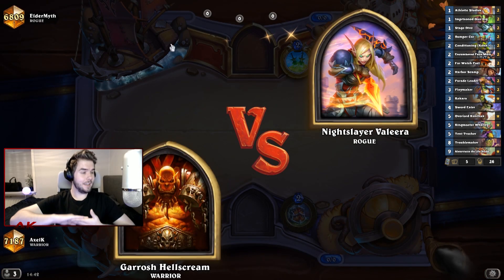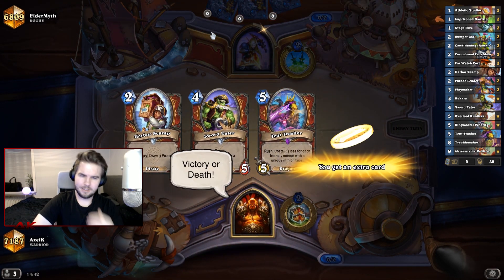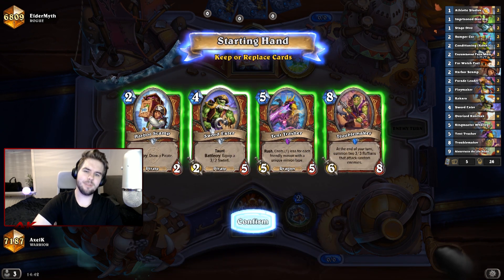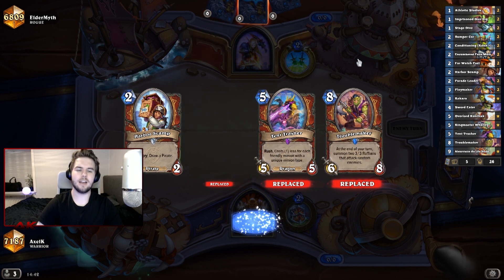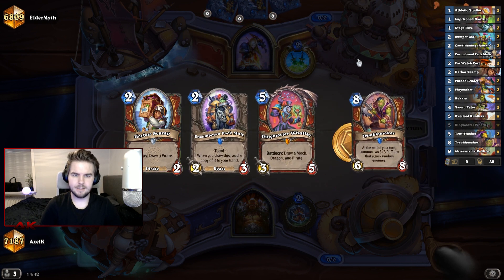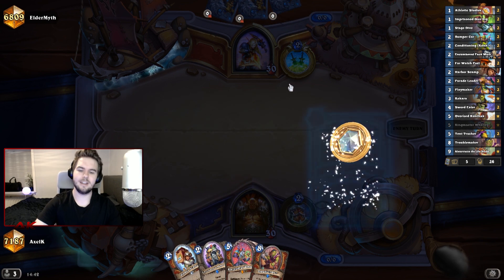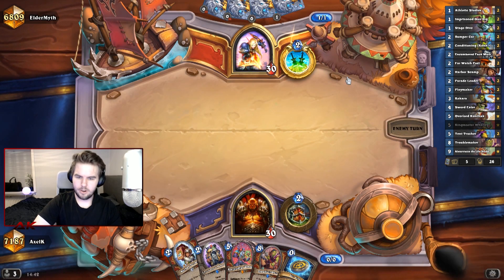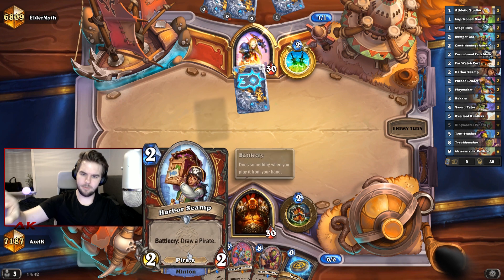I think we can deal with a Rogue. This is pretty good. We throw away the Sword Eater because we want to draw it with the Scamp anyway. You can get unlucky and draw the Scamp with the Scamp, but we'll take it. You don't want to see a Pack Mule in your beginning hand. I think we're still gonna coin it. We go Coin, Scamp. If it draws the Scamp, then we just play the other one.